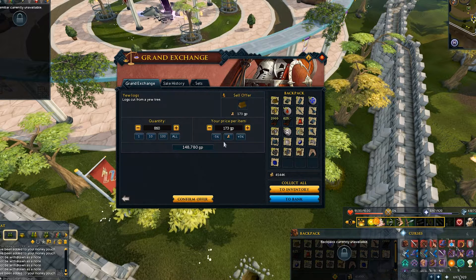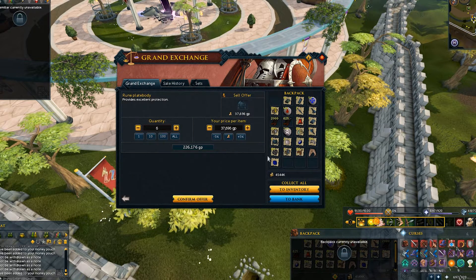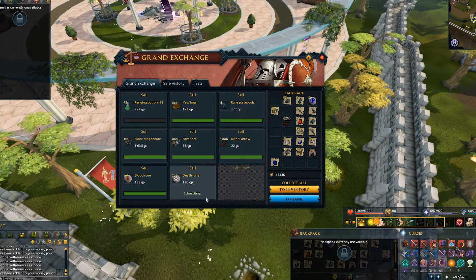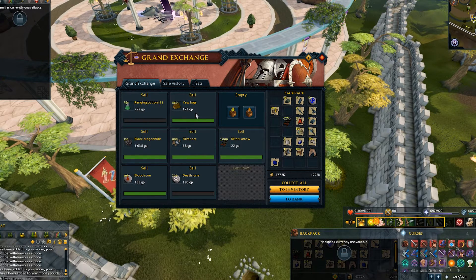Which, considering how easy the boss is, is actually okay cash for lower levels. I did this with just a royal crossbow and royal dragon hide armor. So would I recommend this? If you're a lower level and can't do QBD, then it's okay — it's fairly boring, but you'll make decent money from it. I personally prefer QBD because it's a lot more fun and a lot more money, but it is a slightly harder boss and you need to be a higher level. So for lower levels, KBD is definitely a good option.